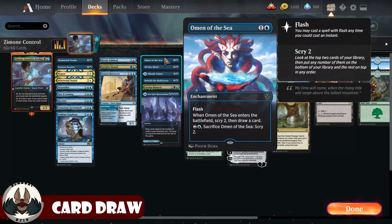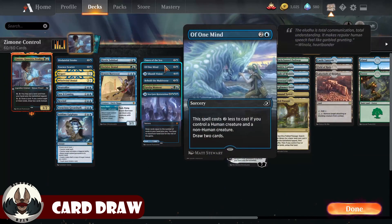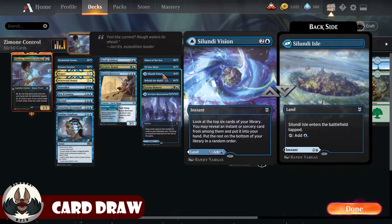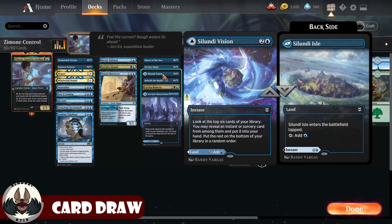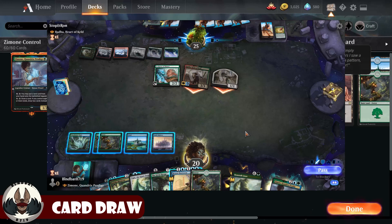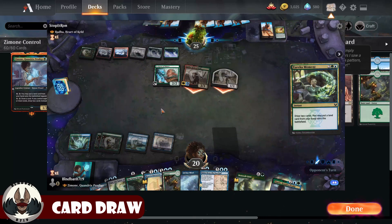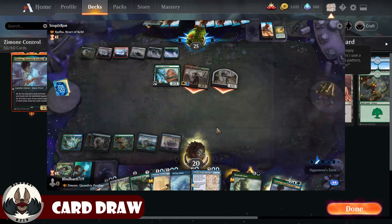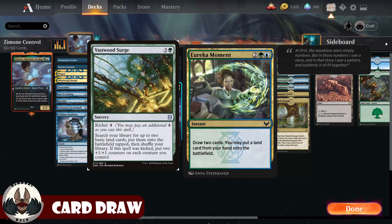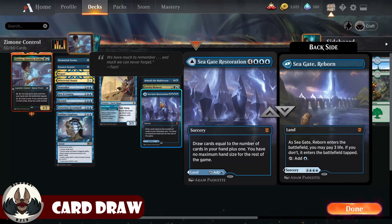Card draw is up next. Omen of the Sea gets the nod for its Flash ability. Of One Mind will cost three mana most of the time, but since Zemone is a human and many other creatures aren't, it's possible to cast it for one mana to draw two cards. Sarkhan's Unsealing was a way to sneak in an extra land and find a counterspell with three mana. Behold the Multiverse and Eureka Moment round out card draw — a neat interaction with Eureka Moment is that even if you draw two lands, you can put one in play with its ability and tap Zemone for the other, making the worst case a four-mana instant-speed Explosive Vegetation. Seagate Restoration is a low-cost inclusion: draw cards when needed or use it as a land.